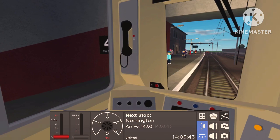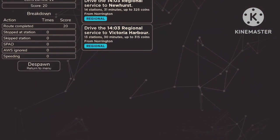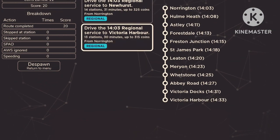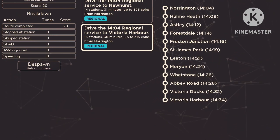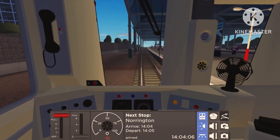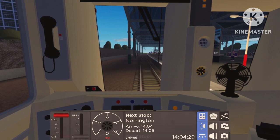We've finished our dead run over to Norrington station. Now let's pick a route — there are quite long options but we're going to try Freston Junction, and try the other routes in later videos. We're now boarding. The announcement says: 1405 regional service to Victoria Harbour, calling at Forest Dale, Freston Junction, St James. Those are our stations stopping at today.